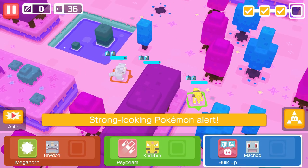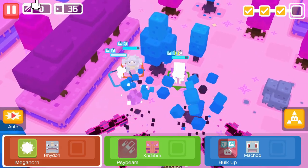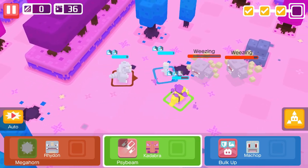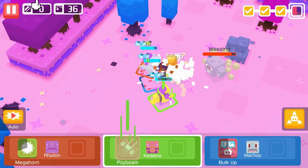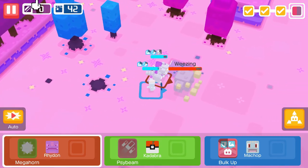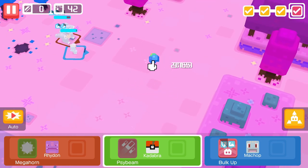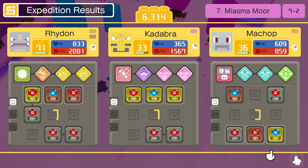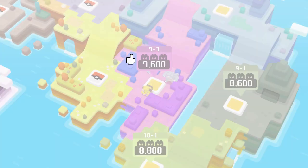Here they come again. Hopefully we can beat them this time. This is a lot better than we were doing last time. They're really weak, they just have really powerful attacks. And they just poisoned all of my units. We got one. Hopefully Megahorn can get something in there. Did you guys just see how much damage that did? That's just one shot - that's just one shot Wheezing.